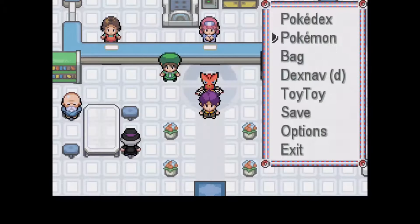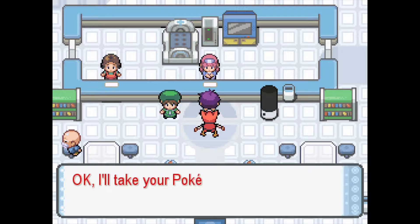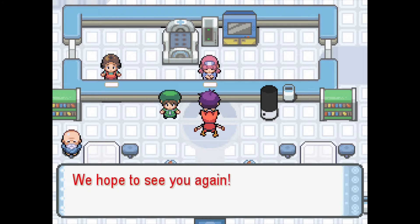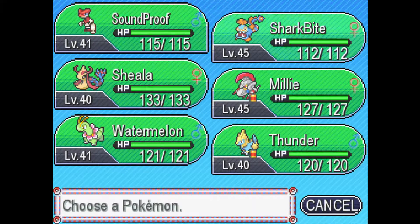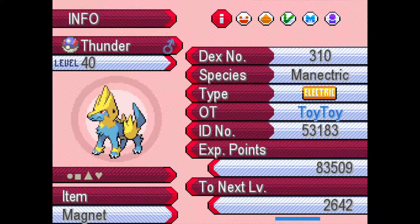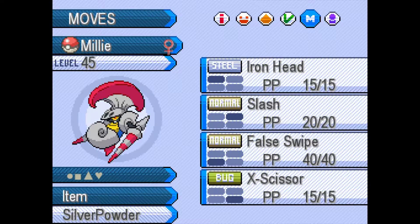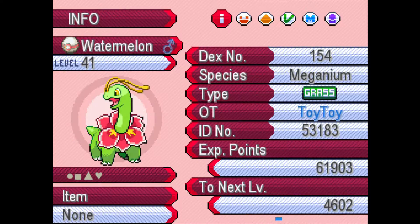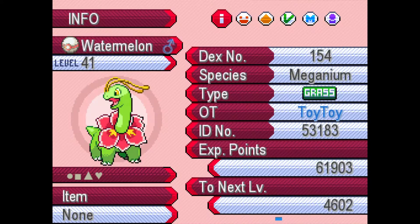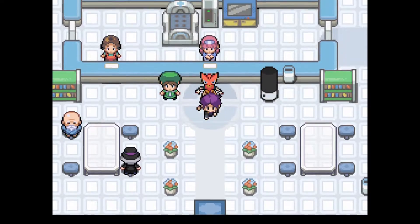Back again with another video. I gave Millie the Silver Powder to boost her Bug-type moves, even though we only have one right now. And I also gave Thunder the Magnet, so his Discharge is boosted as well. I don't think we gave anyone else other items.